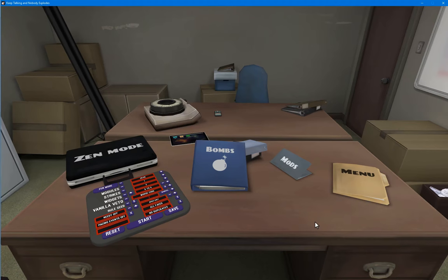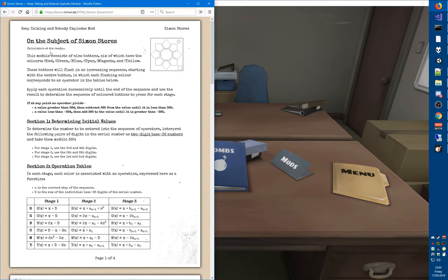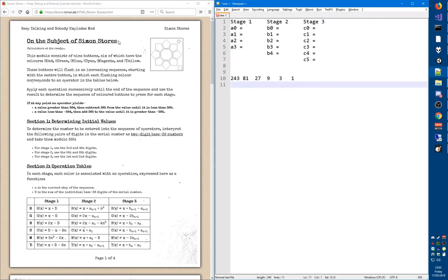Hello everyone. Elias5891 is out to the grocery store today, so today it's Tim filling in with another Keep Talking and Nobody Explodes module tutorial. Today we're going to look over a module called Simon Stores. This is a very involved module that requires a lot of calculation and mathematics, so I'm going to put my notepad up on the full screen and have the game in the background.